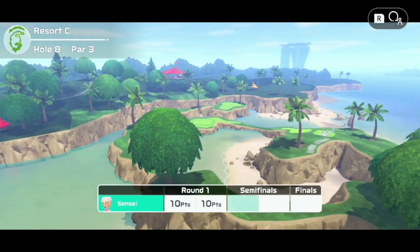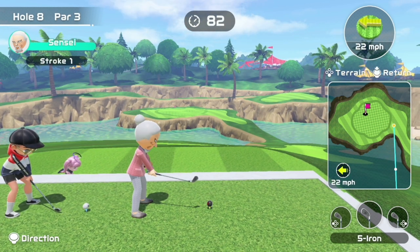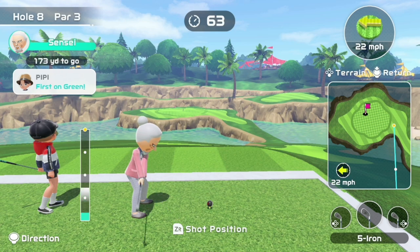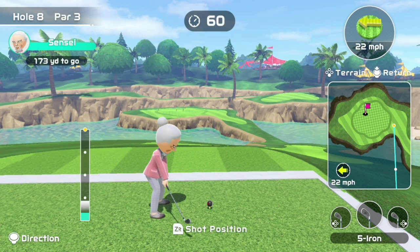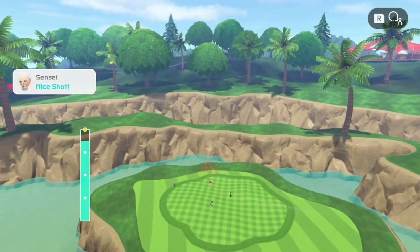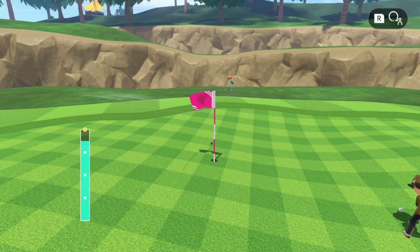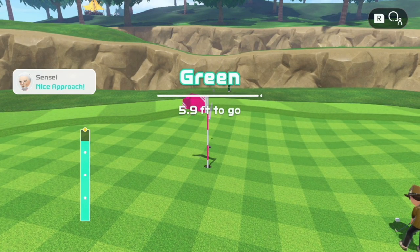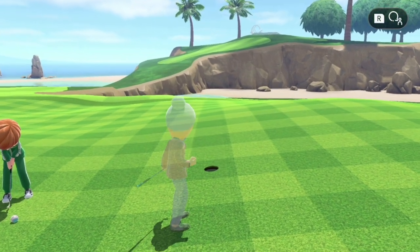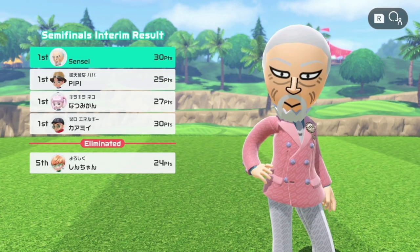First hole of the semis, we got hole 8, with what looks like pretty tricky wind — 22 mile an hour wind, pretty hard to the left. Definitely going to make this hole a little more difficult. I will go around 3.5 with the 5 iron, maybe a tad under. And that was a pretty good approach — for a second there I thought we were going to roll in for the hole in 1. And that is a pretty good birdie off hole 8, and our opponents are dropping like flies right now.